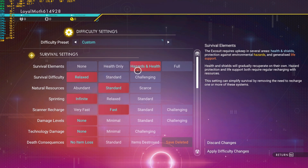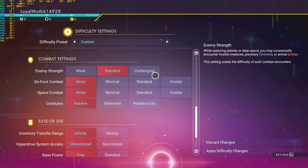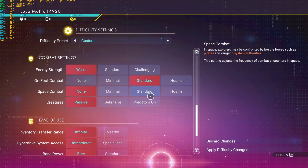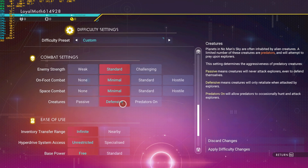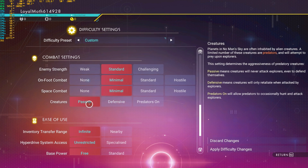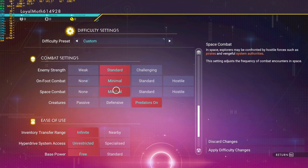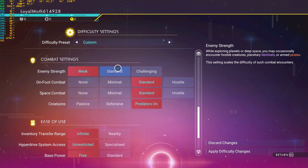On permadeath, I think the only survival elements that can be changed are hazard, health, and fuel — you're set to scarce. For the other settings you'll have all three available, so you'll be able to set your enemies to weak on permadeath. For on-foot combat, I would suggest — even if you don't want to play an aggressive permadeath mode — keep predators on original. If you set it to defensive, every planet you land on the creatures are going to be hostile. For permadeath, you can set creatures to either minimal or standard, and enemies to weak or standard.